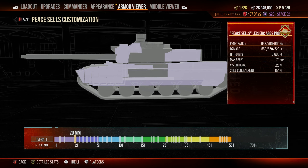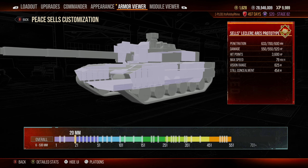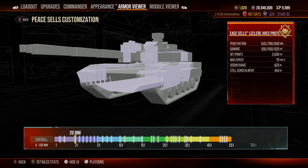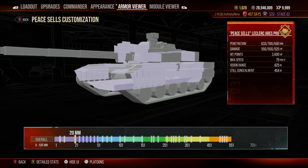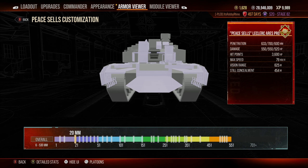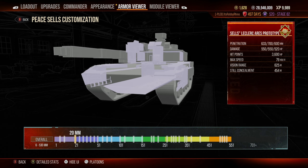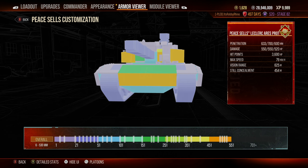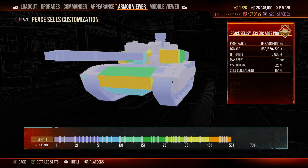If you try to side scrape, the only reason is to minimize the target area and bait opponents into shooting the side with ATGMs or HE — auto cannons will overmatch the 20mm side. For ATGM attacks, aim for the side central turret to the rear or the lower plate. Get hull-down, wiggle as much as possible, use your speed to advance so opponents can't hit your lower plate, and hope they auto-aim and bounce off your upper plate. Hull-down is the main thing this vehicle is good at; to go through the turret, aim left of the gun in the central part.